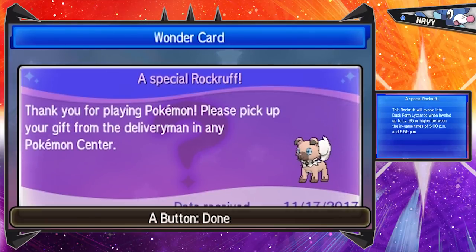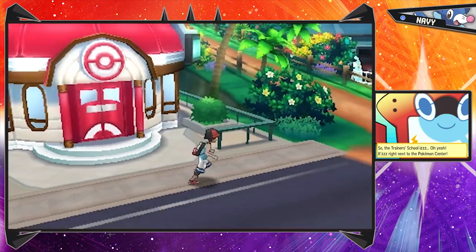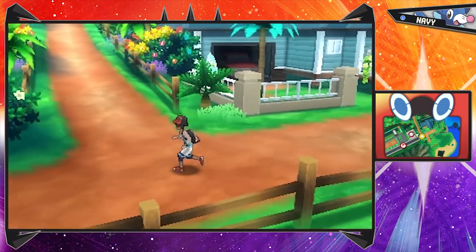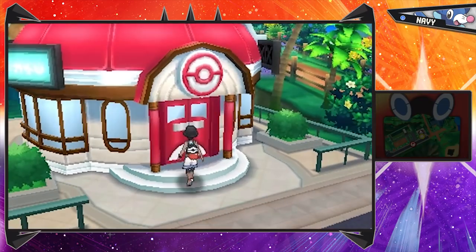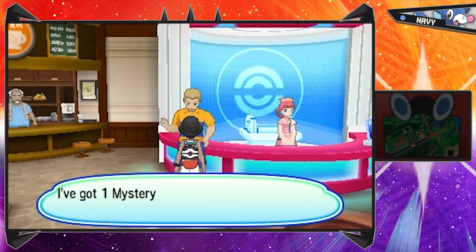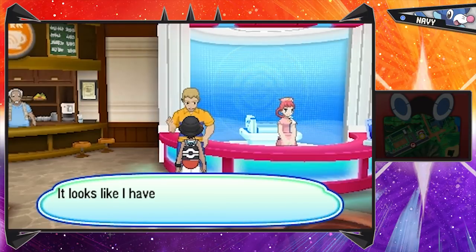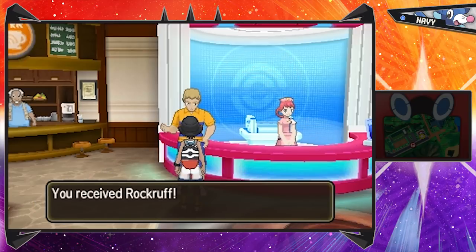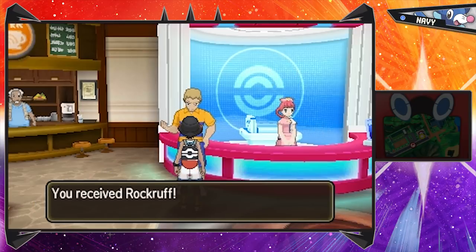Last episode we left off literally at the Pokemon Center, so we're getting this Rock Ruff as early as we can. Our house is literally right over there - I did not realize it was so close to the Pokemon Center that you can literally see Mom's truck. Actually, it's our dad's truck, but apparently our mom uses it now. I wonder where our dad is - probably will never find out. But we get Rock Ruff safely from the delivery man. Now we've got it!